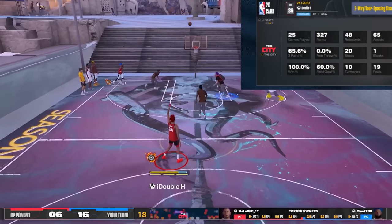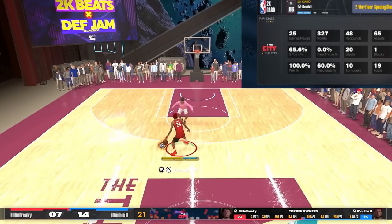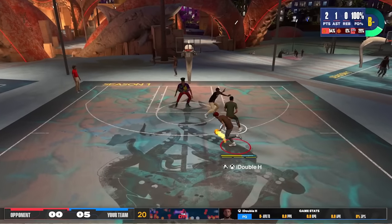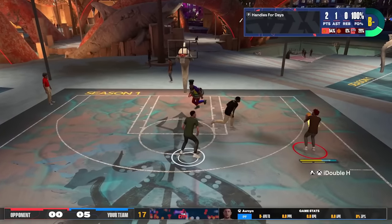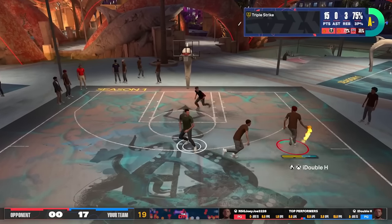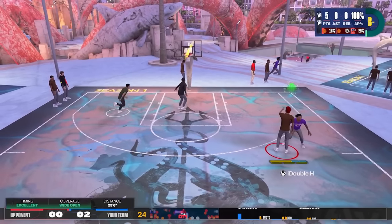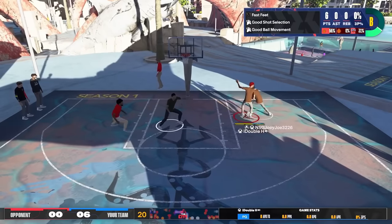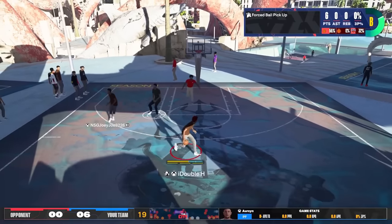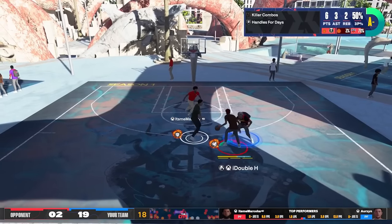The shooting is insane on this build. Look — behind half court. A lot of these clips are with takeover, but go watch the stream. My first day stream and the last two videos — this build shoots very good, no takeover or with takeover. This build is crazy from the three point line. I don't know if it's because of my jump shot — drop a like if you want it — or if I'm just good at the game, but an 81 three is good enough if you are good at the game. I'm shooting blinder shots at 8%, shooting over people's heads, shooting from deep, fading from the corner. I can shoot with this build.